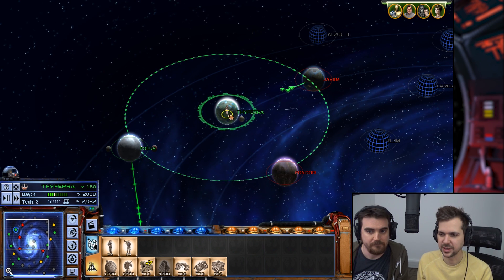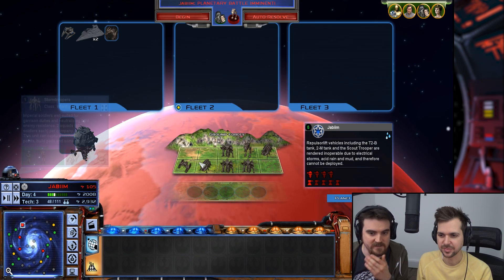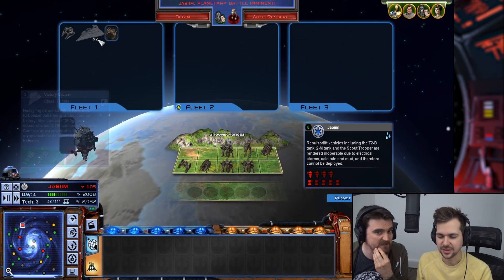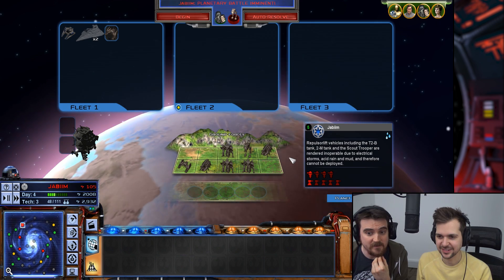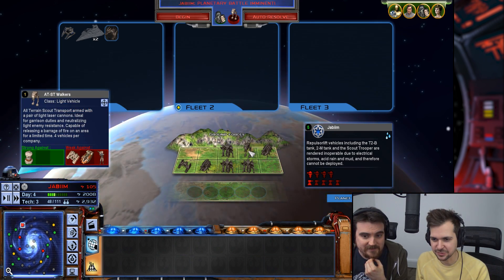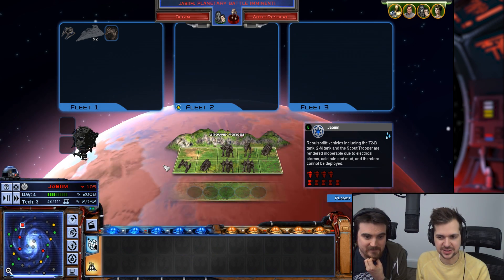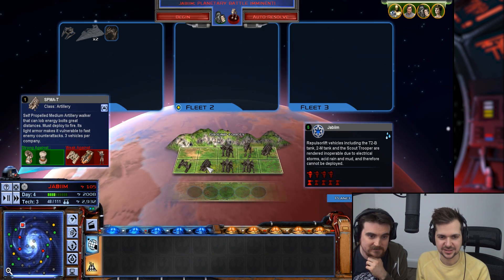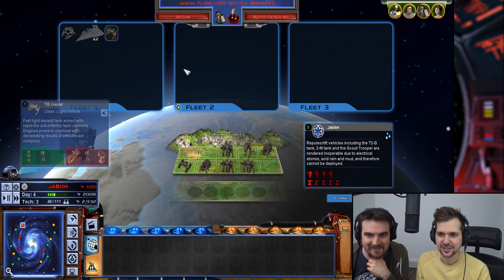Invasion commencing — this is our raid, we don't have to fight the space battle. We can sneak in past their defenses. But this planet isn't undefended at all! They've got a walker, AT-STs, stormtroopers. Does that say artillery? Yes — these are artillery walkers, S-P-M-A-Ts. Spamats. And there are mini TIE tanks as well.